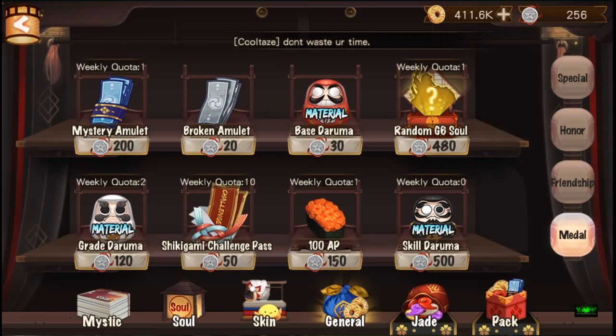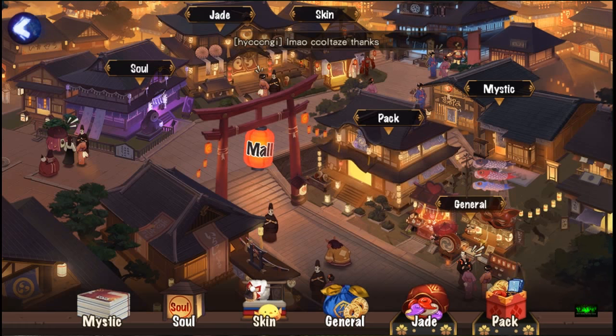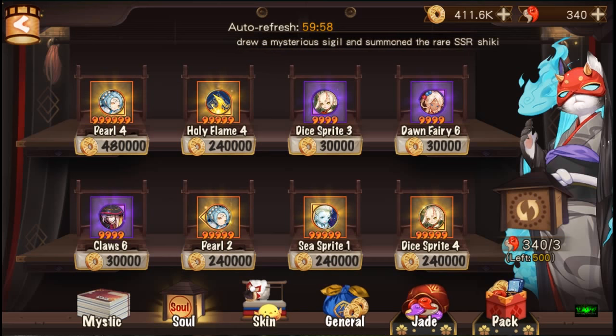These black skill Darumas are really important - you want them. At least get those black skill Darumas first, then you're free to do whatever you want with your medals. The random grade six soul option - I don't think it's a good idea because it's so random.